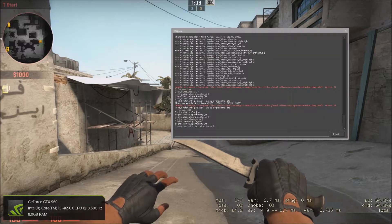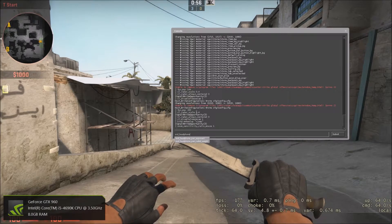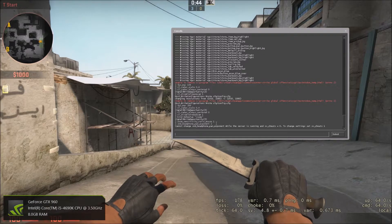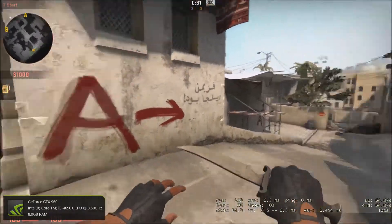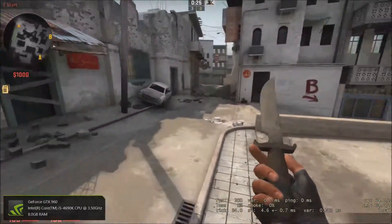The next command is snd_headphone_pan_exponent 2. What this does is make footsteps and other sounds easier to hear. However, this requires sv_cheats to be set to 1, so you wouldn't be able to use it on a competitive server — so we'll disregard that one for matchmaking.